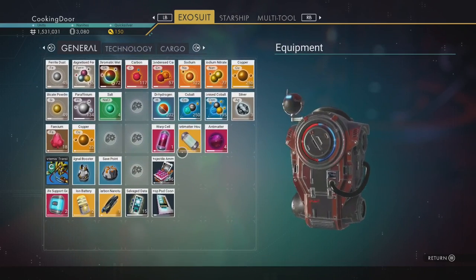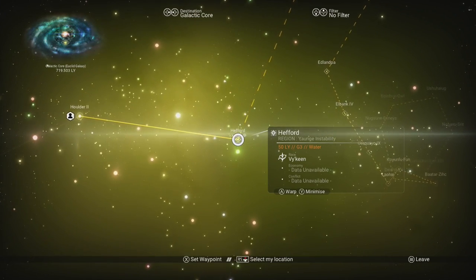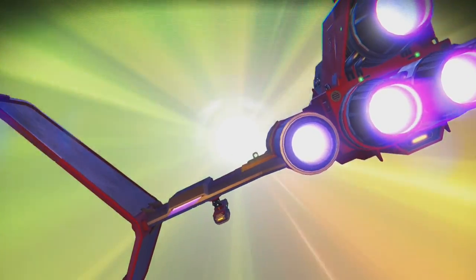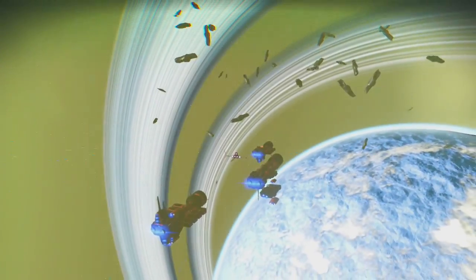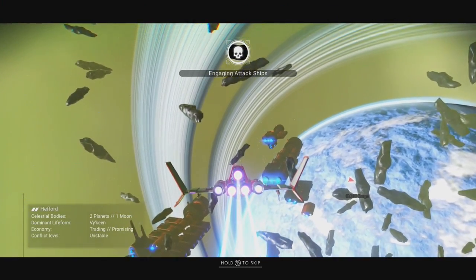As soon as you feel comfortable doing so, start mining the materials needed to craft five warp fuel cells, head into space and start warping. On your fifth warp, a scripted freighter battle takes place and the captain will ask you to help them.